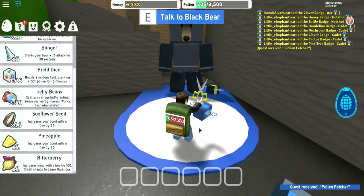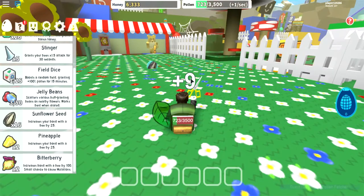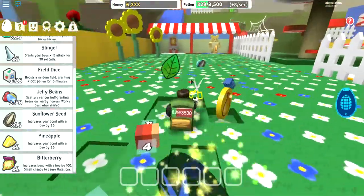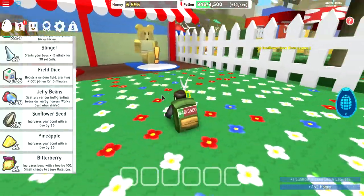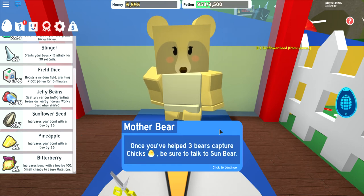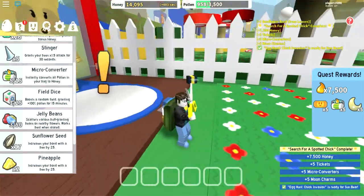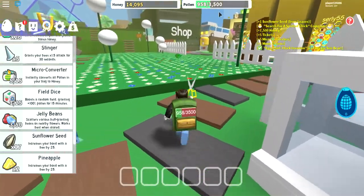First, collect 500 pollen. I'm gonna collect 500 pollen on my way over to mother bear. There we go. That's our spotted chick - I hope we didn't scare it too much. Thank you for your help! Maybe there's still time to save the stag. Once you've helped three bears capture chicks, talk to sun bear. For now, here are some special rewards: 7500 honey, five tickets, and five micro-converters which instantly convert all the pollen in my backpack.